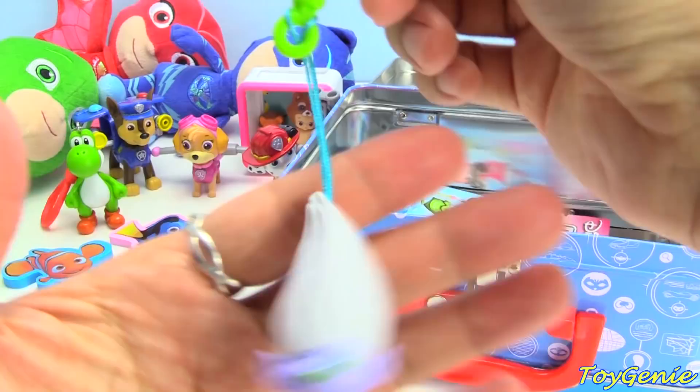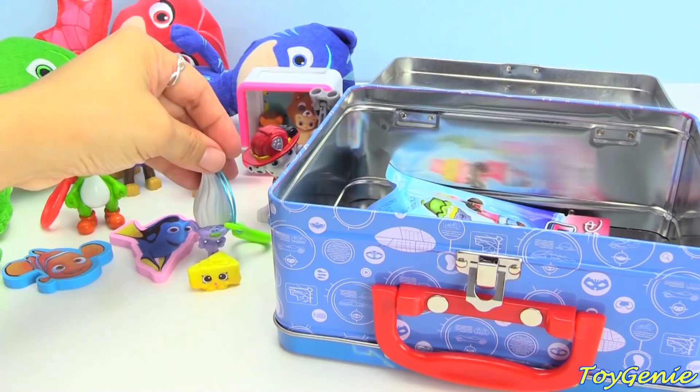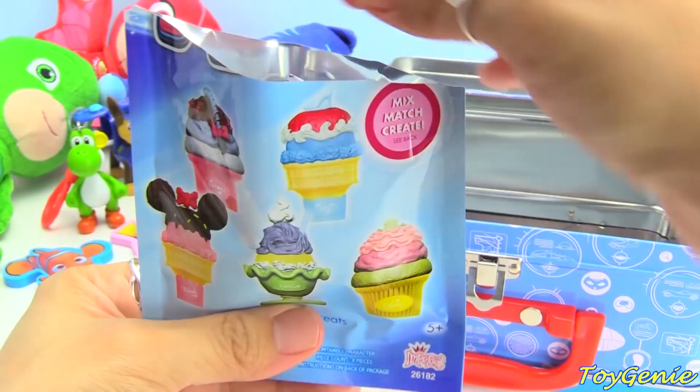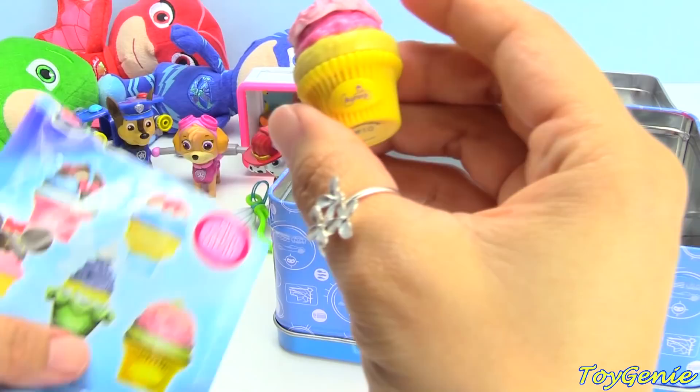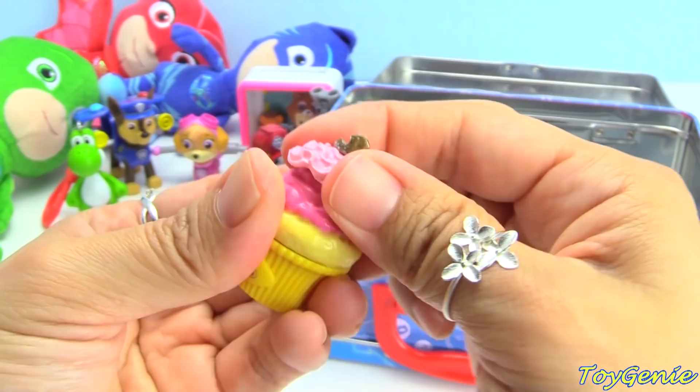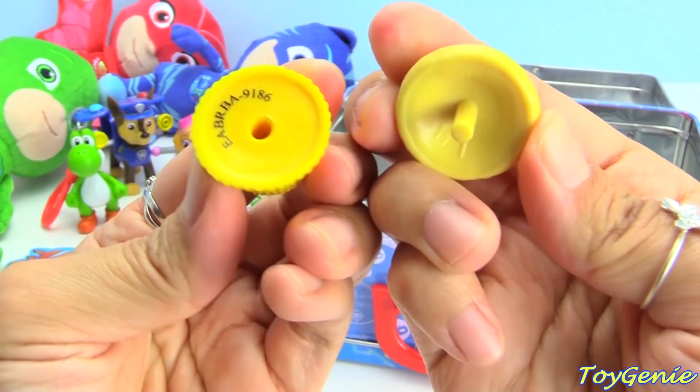And then here is a Disney Delectables — ooh, such yummy looking ice cream! I wonder which one we're going to get. Ooh, it's not an ice cream — it's Aurora and it's a cupcake! A cupcake with a little tiara, oh so cute. You can remove the top and you can mix and match these. Super cool, super cool right!